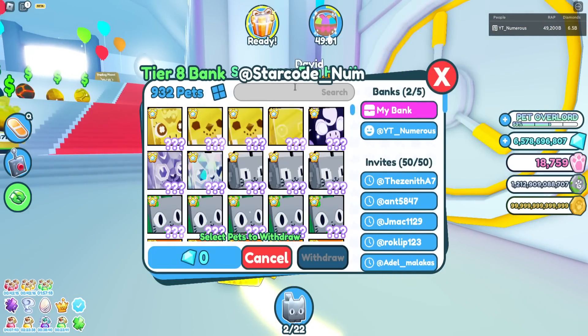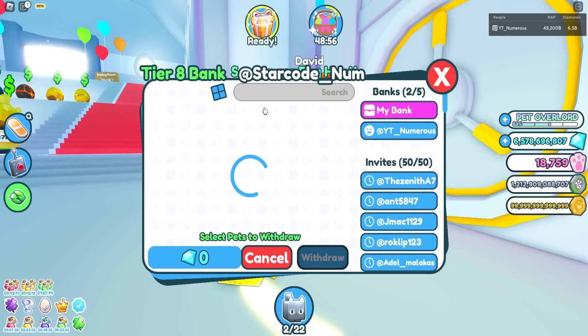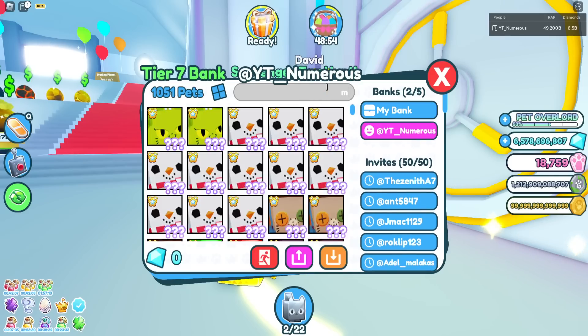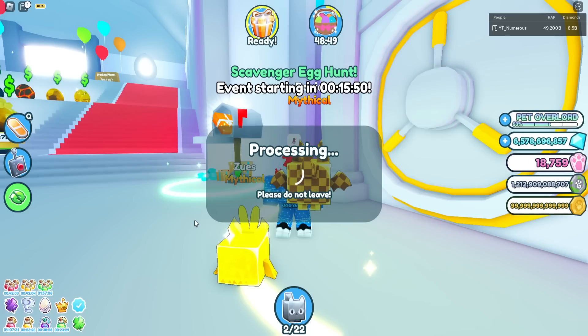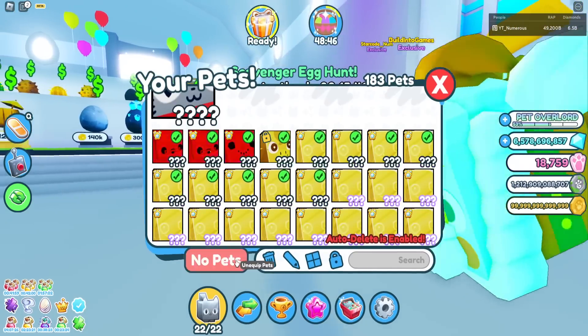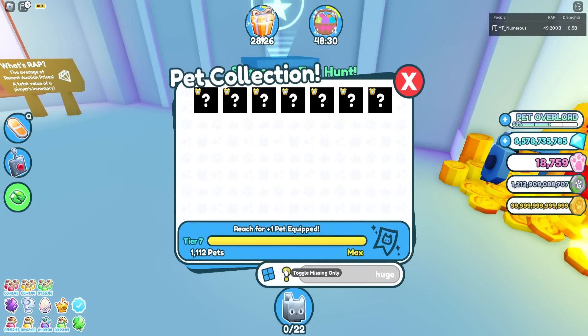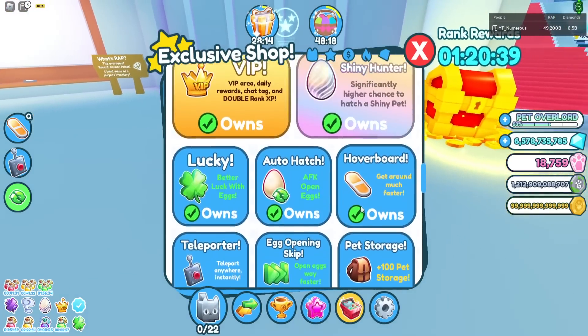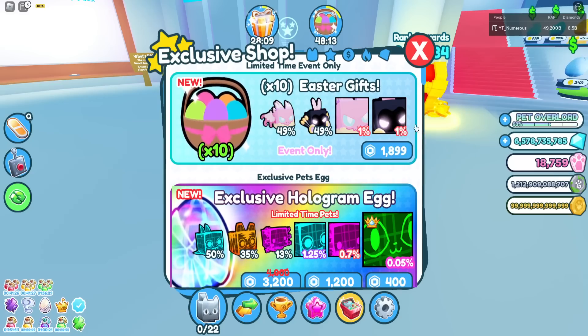There's also another mythical added this update which could be really good long term. I need to pull out one of these clover axolotls - I think I have a better one in my bank. Let's grab the clover axolotl for stats, it's really good. Let me check the index - searching huge and looking at missing pets. We have the huge painted cat, huge Easter bunny, huge Easter dominus, and a huge marshmallow agony.